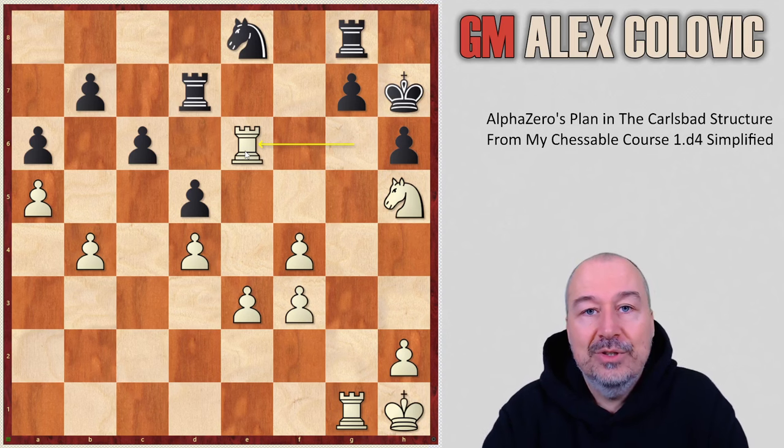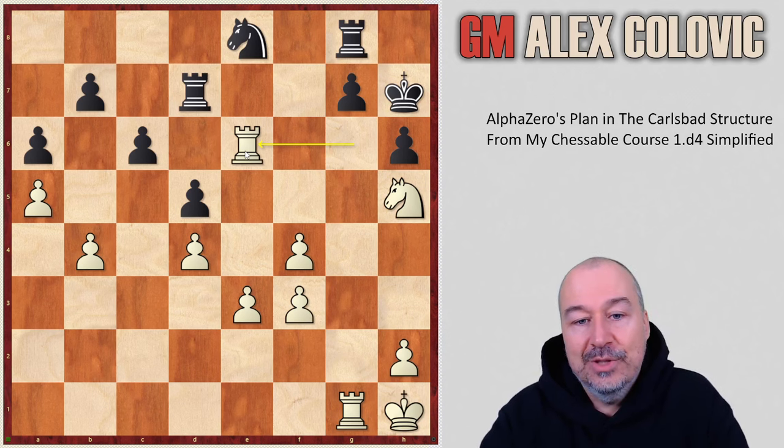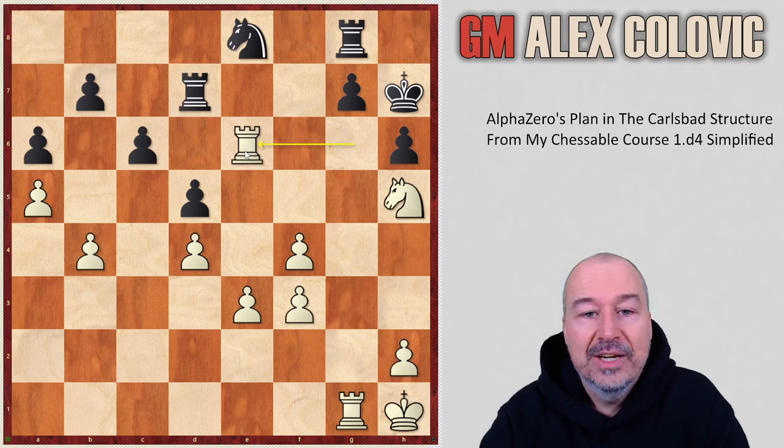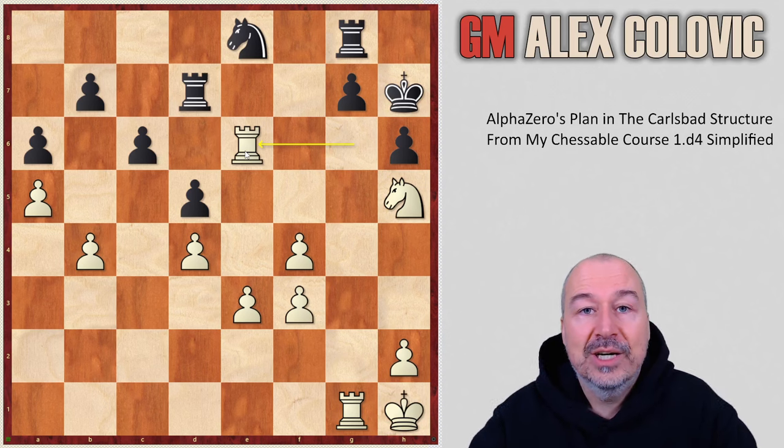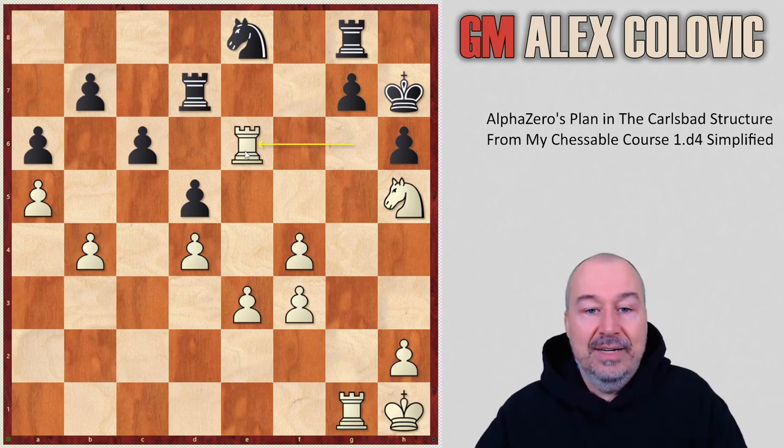Those were the two games I wanted to show you, and I hope you found them as impressive as I did. I have to give credit to Matthew Sadler and his book on AlphaZero, Game Changer, which was the source where I discovered these games and concepts. This plan forms part of my 1D4 Simplified course — a complete course on White's 1D4 move covering all the basic main openings for Black.